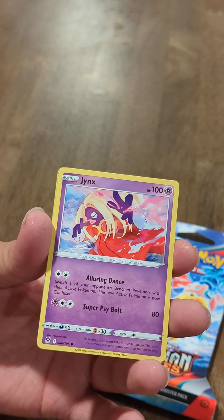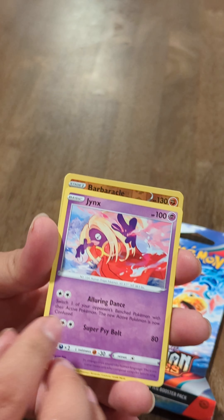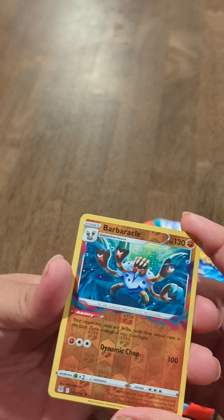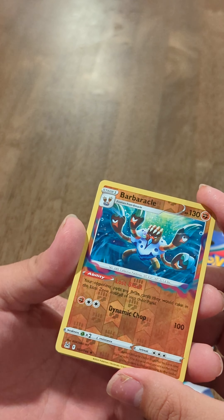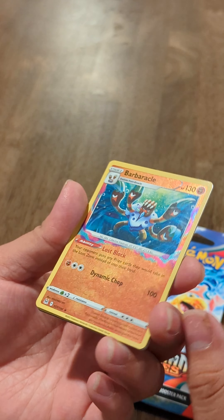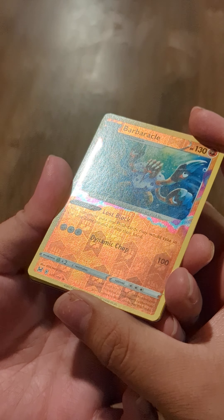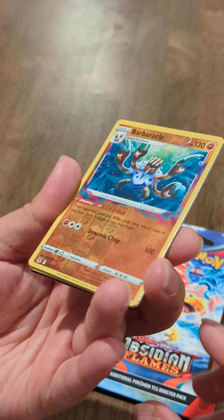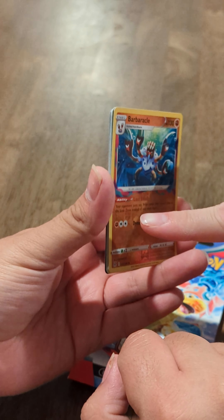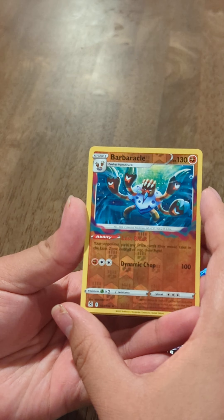We've got a Jynx! This card I do remember — it's not a newer Pokemon. I remember this one from when I was a child. And then... whoa, what is that? Barbaracle? The dynamic chop. I really like what they did with the art there. Dude, it's a little bit like it disappears — it's hollow. Look at that — it's a holographic full-art card. That's so cool. Look at the beautiful sheen! I love the way they have the art going around on top of the white bar on the bottom. Makes it feel very 3D. Super cool card — really happy about this pull.